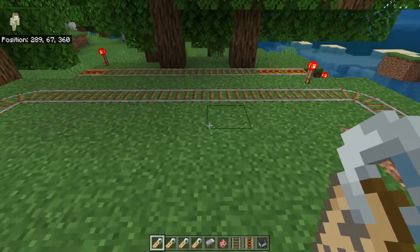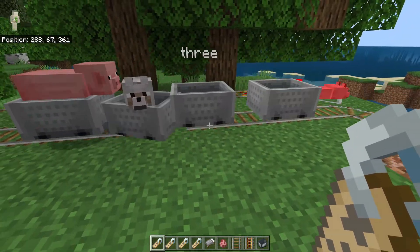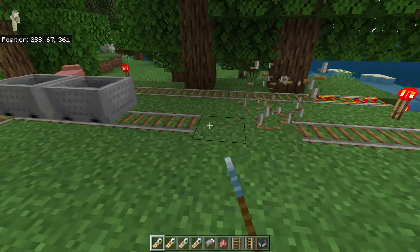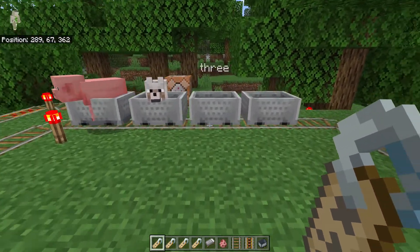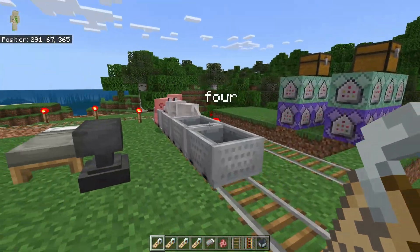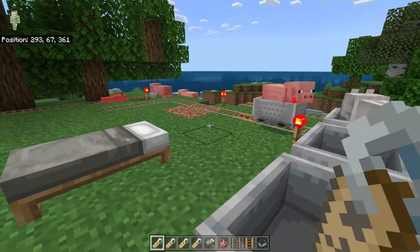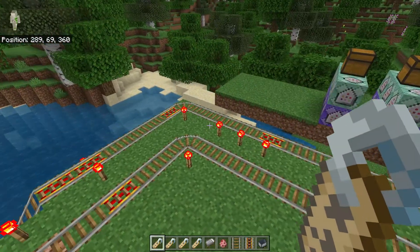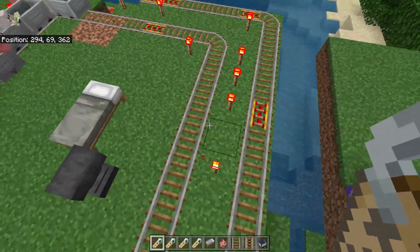Things you can do is we can break them, stop the train. That one kind of overdid it. Let's go ahead and do a little bit bigger of a break here. He'll continue to go for that reason. We'll have a little speeder here. All right, there he goes. Now we're stopped. Let's stop this other train too, while we're at it.